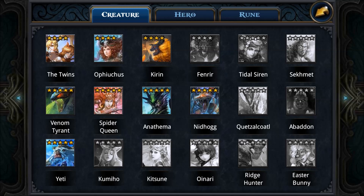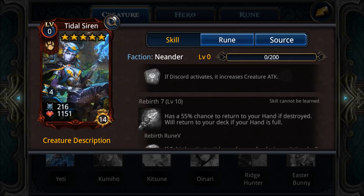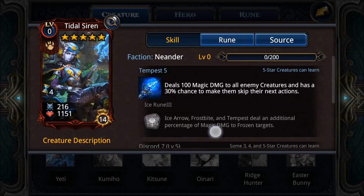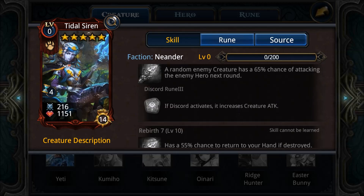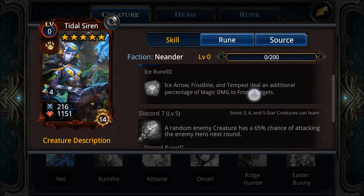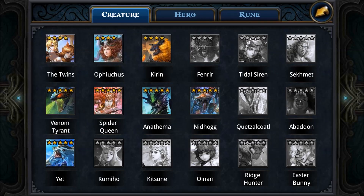First up, the Tidal Siren is a low-tier creature in my opinion — probably the worst one in the Neander faction. She doesn't have great abilities: Tempest 5 and Discord 7 are way too average for a five-star creature. There are better creatures if you want Tempest or Discord, and Report 7 doesn't work well with those two spells. Her stats are really weak — just 200 attack and 1100 health at level zero.